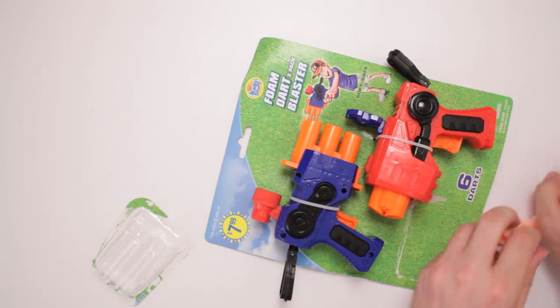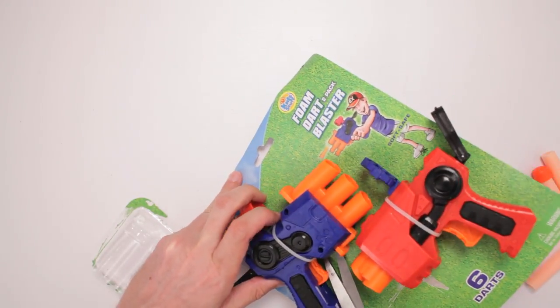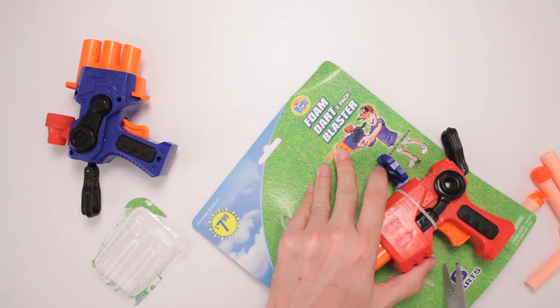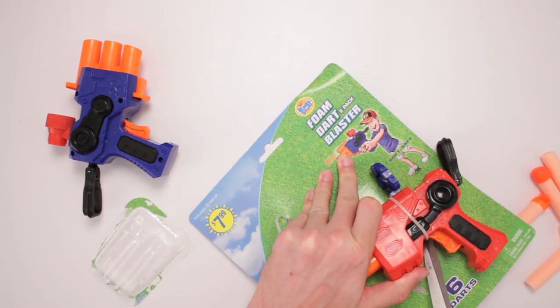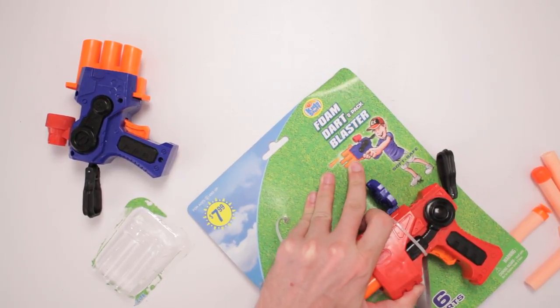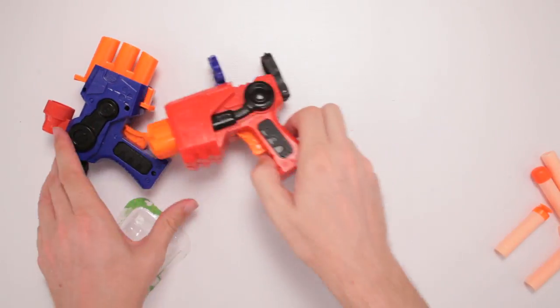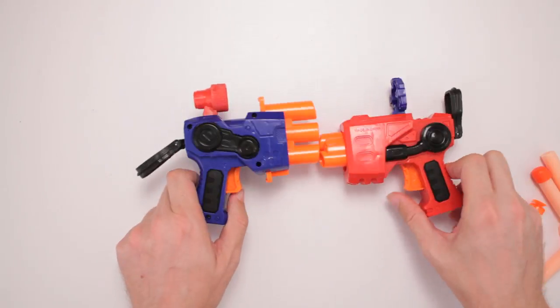The darts came out rather easily. And now to free the blasters! Okay, we got two — we got red and blue. And if you're colorblind at home, we've got gray and gray. Get outta here, kid! Alright, so we got the blasters here.